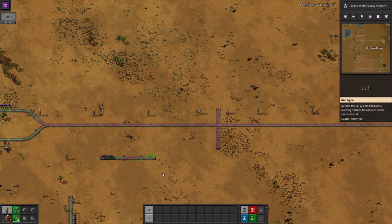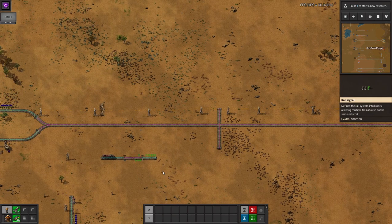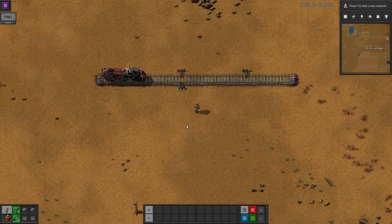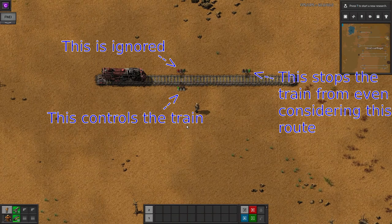Note that trains only consider signals on the right side of the rail for their direction of travel. Signals on the left are ignored if there's a signal on the right at the same point, or will completely block the train from going that way if there's nothing on the other side. This makes the line into a one-way line.